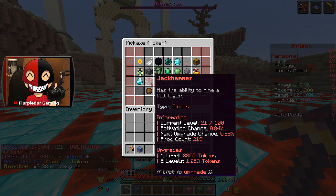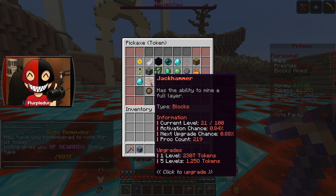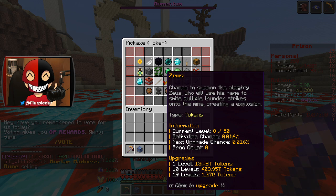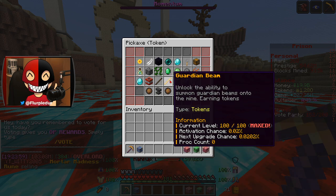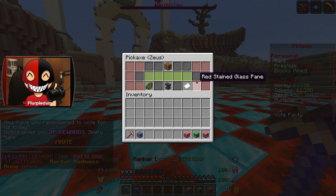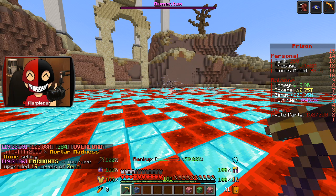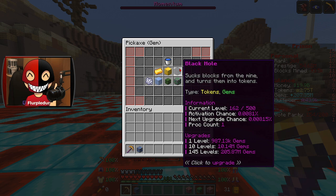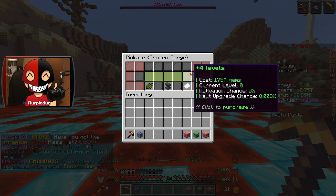Mez Pay Pal is maxed out. Jackhammer — I could put five more levels into it. Zeus — honestly, I might put 19 levels into that. But Guardian's Beam is maxed out. I'm thinking I go 19 levels into Zeus. We got some gem enchants, and most of them are maxed out. So I could put 145 levels into this enchant that has only procced... what? Four levels into Frozen Gorge.